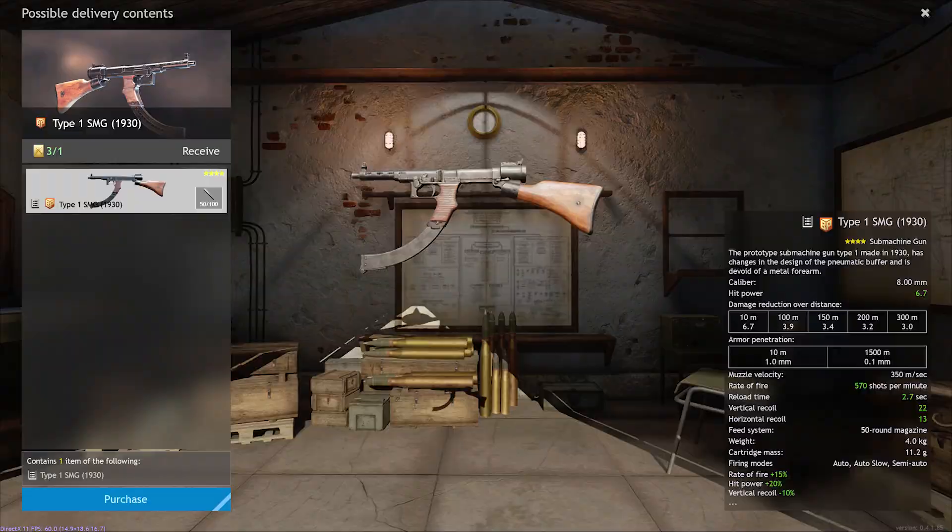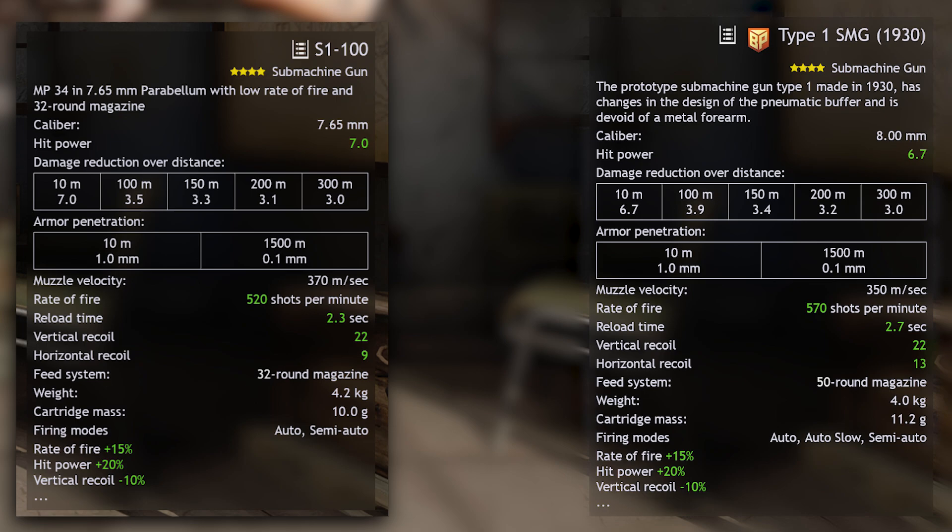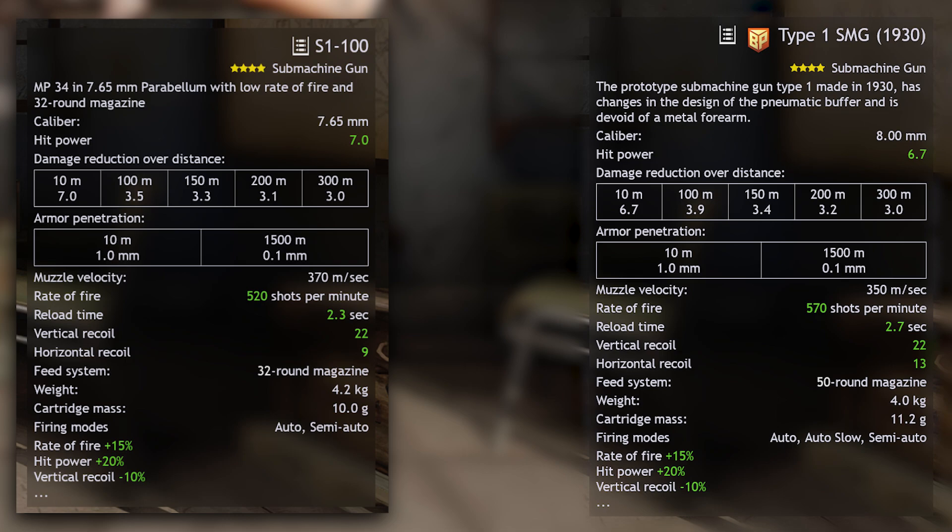But if we ignore how not unique this weapon really is and instead look at the Type 1's performance in-game, it's actually pretty good statistically. I would personally say it's in the top three SMGs in the Pacific Axis campaign. Comparing it against existing assault weapons in this campaign, we see it's better than the regular Type 1 in the premium squad as already explained, and better than the S1-100 in the key areas: rate of fire and magazine size.